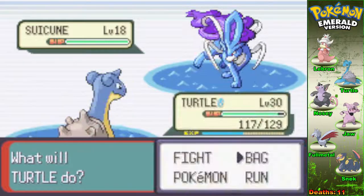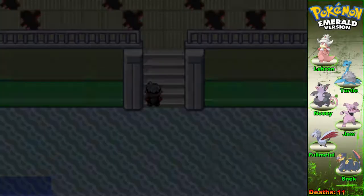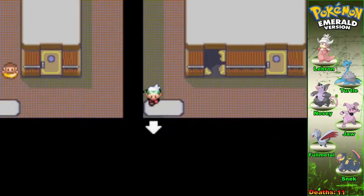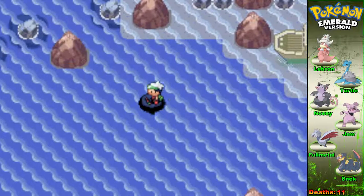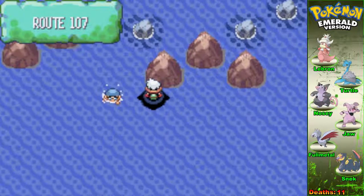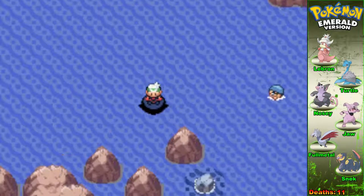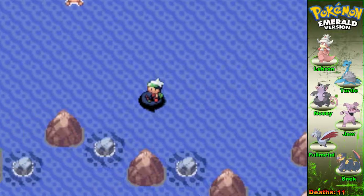Does the abandoned ship count as an encounter? I just found another Suicune too — I think Suicunes might be tentacool there. It's called the abandoned ship but can I get an encounter here? There's no water anywhere. I can't wait until I get Fly. There's Route 107 — I already got one here by fishing earlier. I think I lost every Pokemon I fished for earlier in this series.